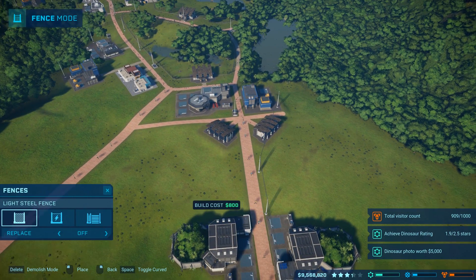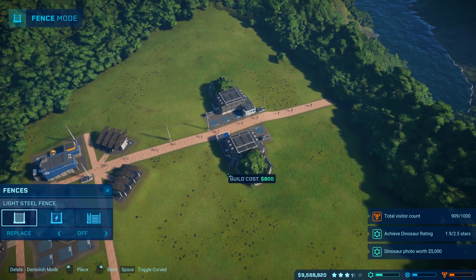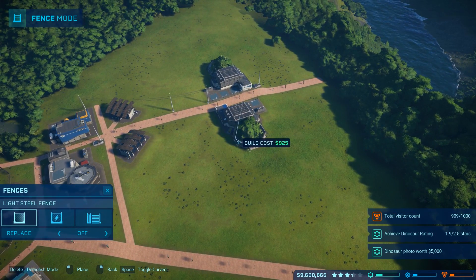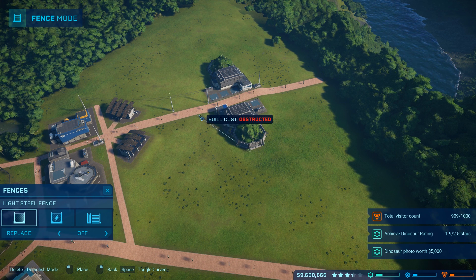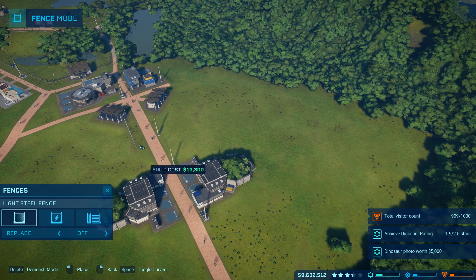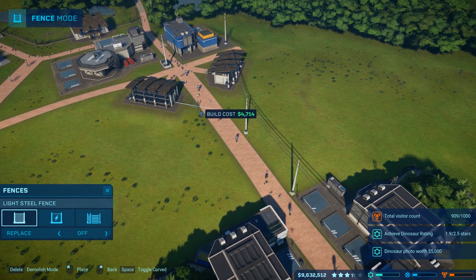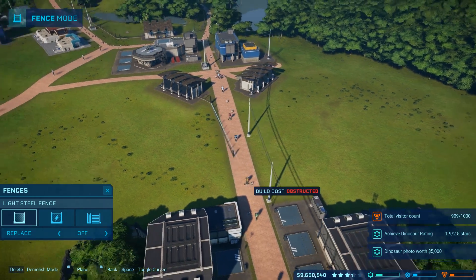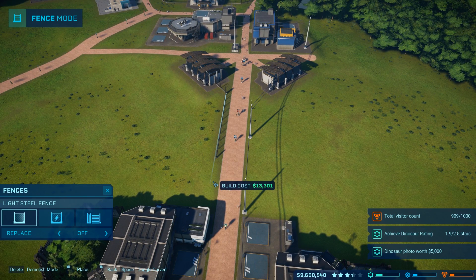I want to start making one of these enclosures. I feel like this will be a good one because it's already got all the walkways pretty much done, so I kind of just need to figure out exactly how I want to do this. I think I want to do it like this — that might work splendidly. I do want it to be kind of close to the actual walkway. Make sure it's nice and straight, first and foremost. Bam! Nailed it.